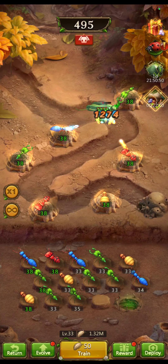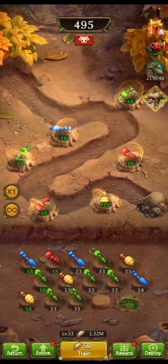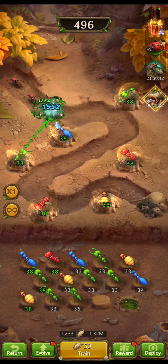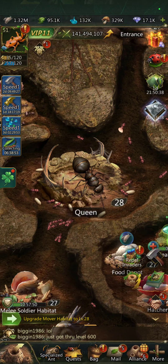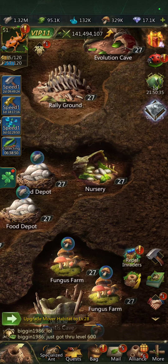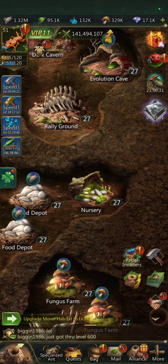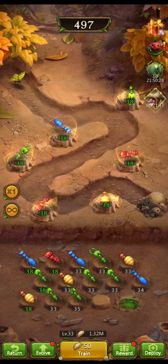Hey, welcome back to my channel. I am SilverNinja and we are going over the game Ant Legion. They added more stuff to do — this is a mini game and you find it down here on your little pop-out tab: Repel Invaders. It's pretty easy to get started, it walks you through it.